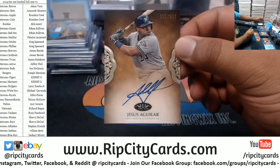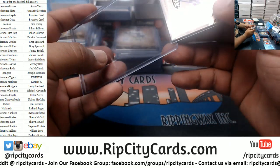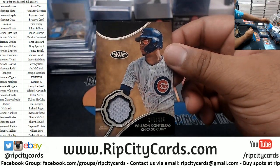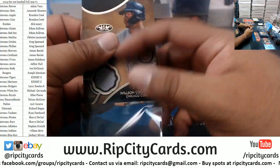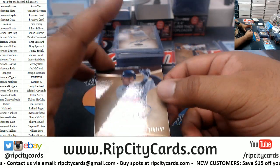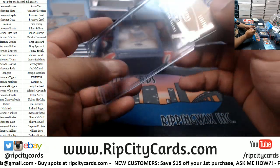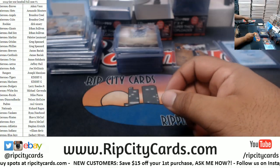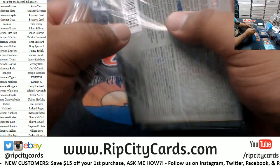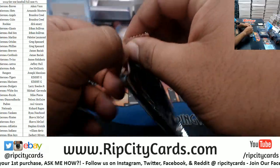We have an autograph to 240 — Jesus Aguilar, Brewers auto. Wilson Contreras to 375 relic for the Cubs. And to 299 Yankees, David Justice autograph. And it's come down to the last box mojos. Here we go, good luck everybody, especially those without a hit. Here we go.